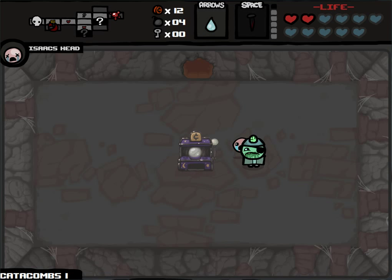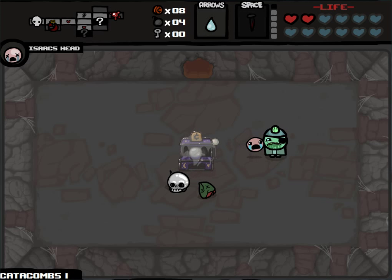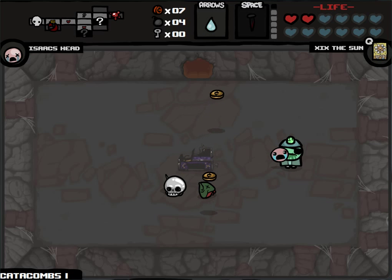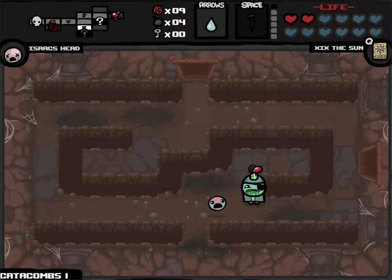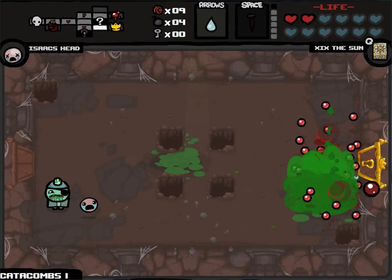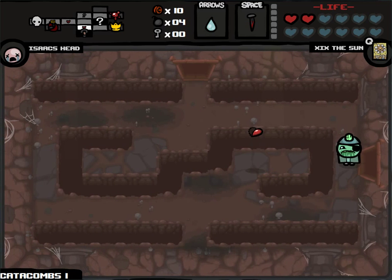I will play this — I want more soul hearts, I want trinkets, I want tarot cards. I'm not too worried about the shop because I didn't have quite 15 cents, and I'm probably missing out on the compass, but it sucks to be me sometimes. The Sun — best card in the game, I'd say. The Sun gives you full health, shows the full map, and does significant damage to every enemy in the room. You just cannot get much better than what the Sun is — it's like four cards combined into one super great card.